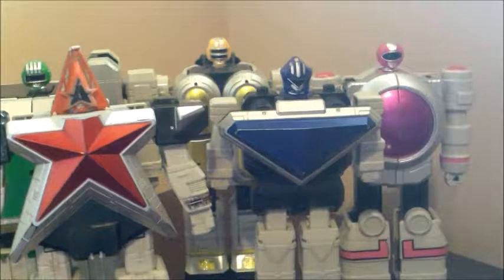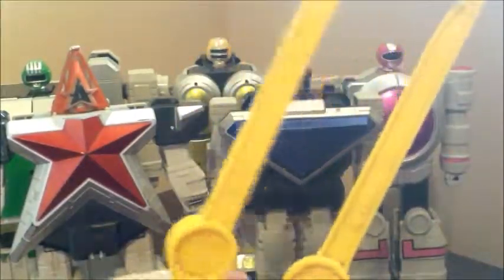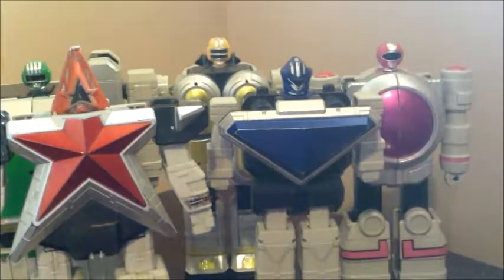I do know the Super Zeo Megazord could combine with Pyramidus — well, not really combine, more just sit inside of Pyramidus while it was in its attack battle mode. They didn't come with any accessories individually. There are two swords that came with the set meant for the Megazord form, but individually they don't really have any weapons.